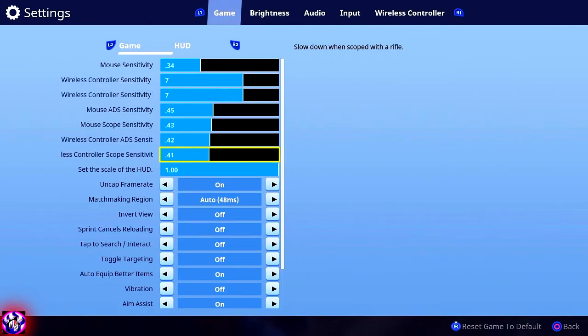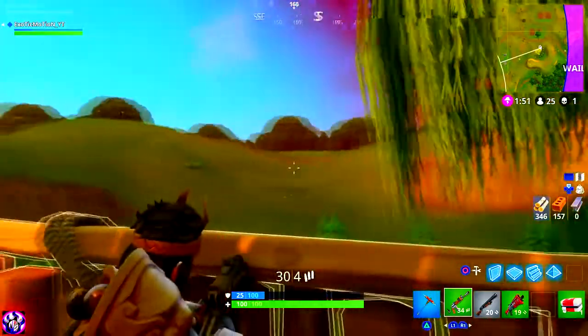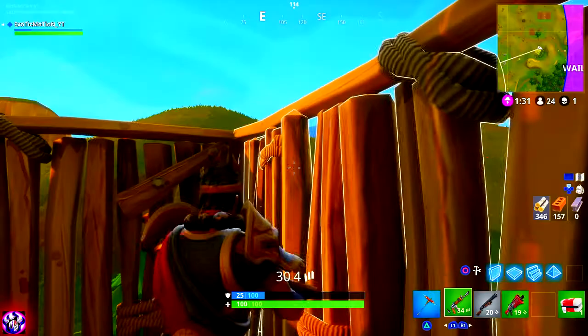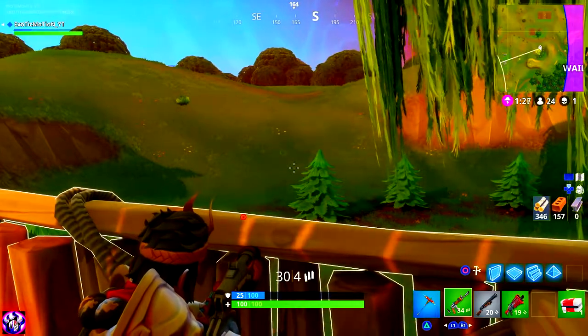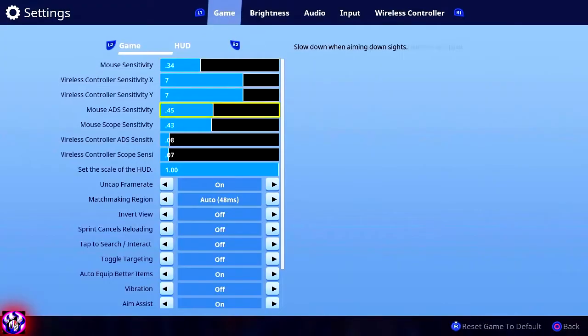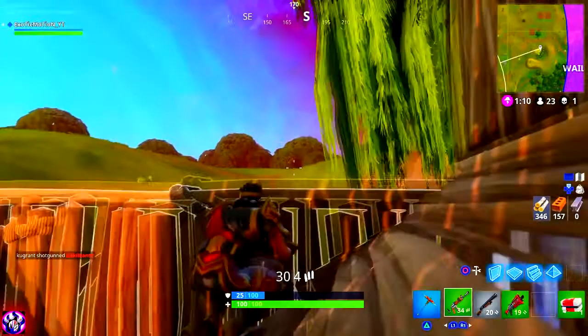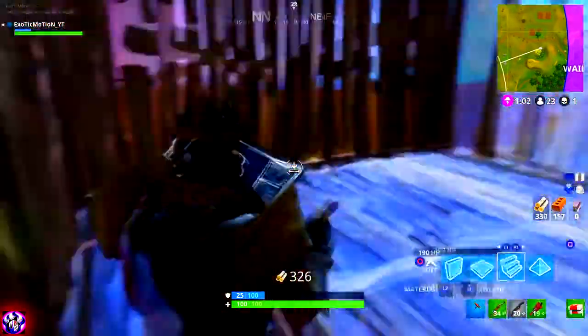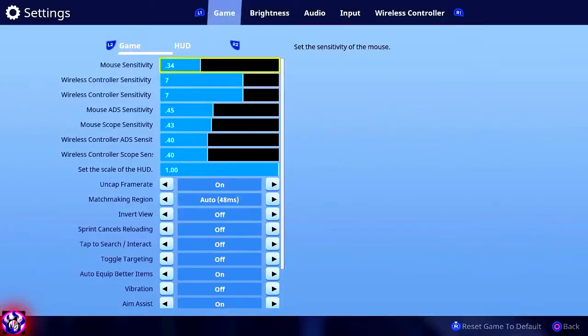For scope sensitivity — used with a sniper or scoped AR — I recommend keeping it about the same as your normal ADS, around 0.40. You don't want it too slow though. If I set it to 0.8 I have full control, but if I push right all the way, look how slow that is — if somebody is running there's no way I'll keep up. Around 0.40 is a good balance — not too fast, you can track a running player, and it's controllable.